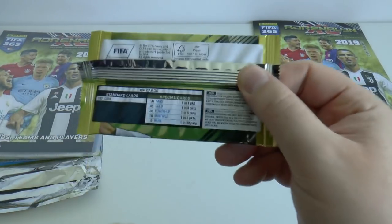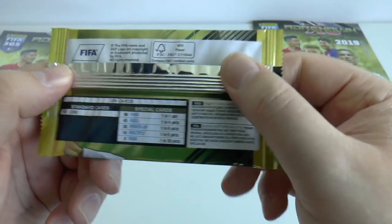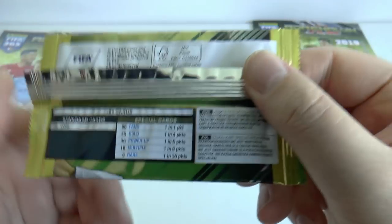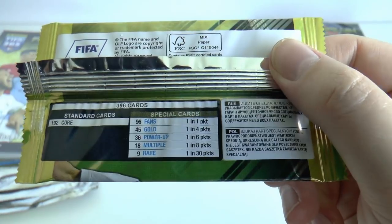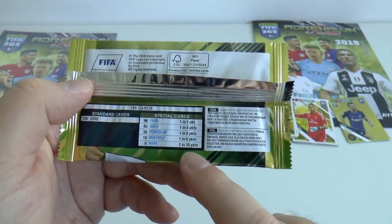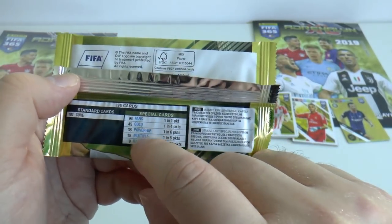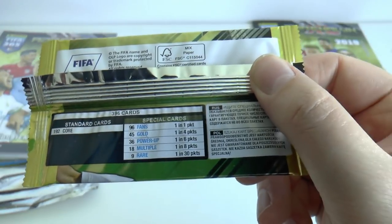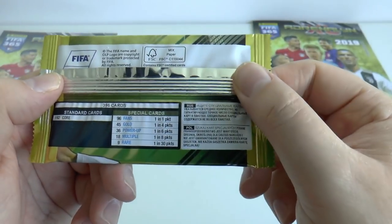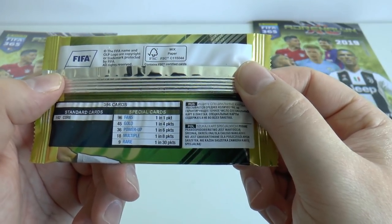They're only one in six — six cards per packet. Let's have a look at the odds. The rares are one in every 30 packets. Should it be over 35 packets in ratio, you wouldn't be able to order those online at the end of the season, so that's really an important total to stay underneath. You can order direct at Panini for the cards you need — with so many insert cards, you are going to need them at the end. The fans' favourites are actually one in every packet. Golds are one in every four, power-ups one in every six, multiples one in every eight, and rares one in every 30.